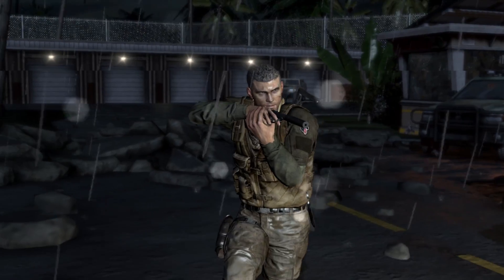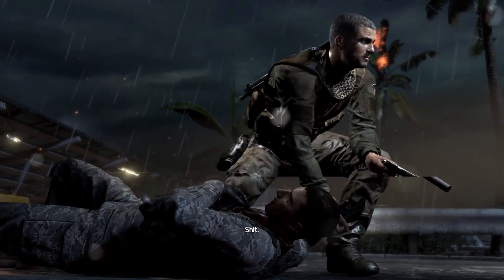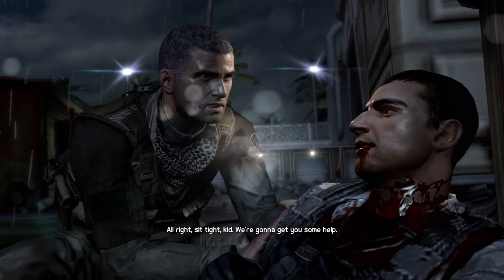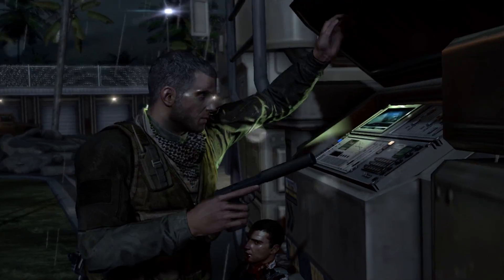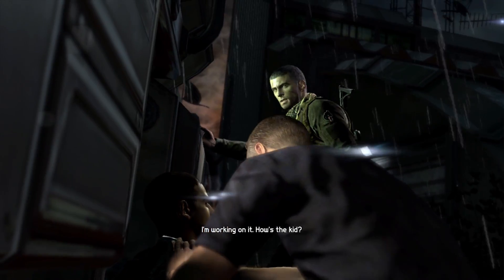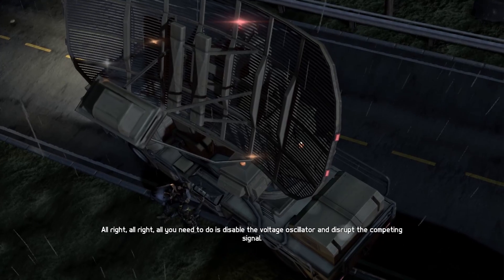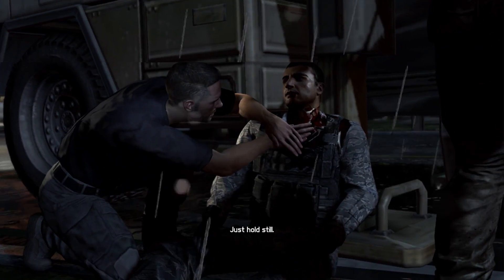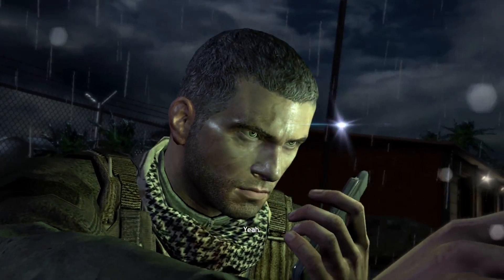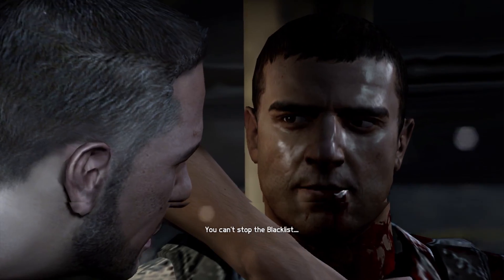All right, sit tight, kid — I'm going to get you some help. Friendly! You know how to disable that thing? I'm working on it. How's the kid? Don't ask. Charlie, we're in. All you need to do is disable the voltage oscillator and disrupt the competing signal. Just hold still. Charlie, how about an on-off switch? Do you see a blue button? Yeah. Hit it. Jammer's offline, Vic. You can't stop the blacklist. Grenade!